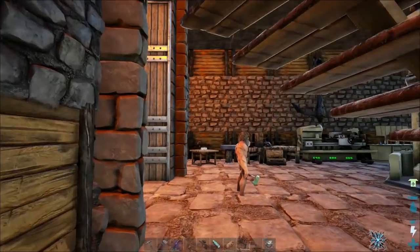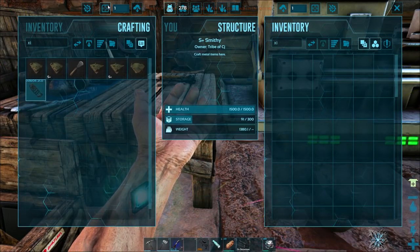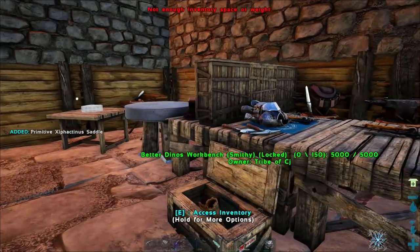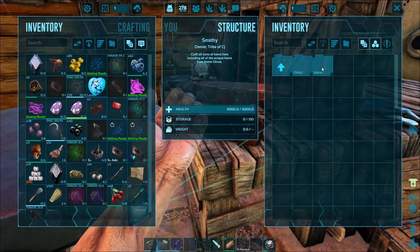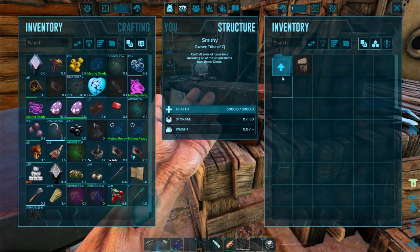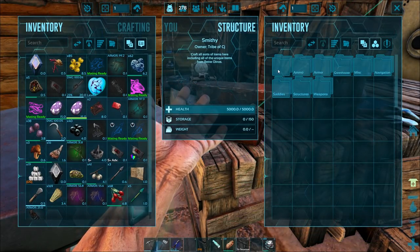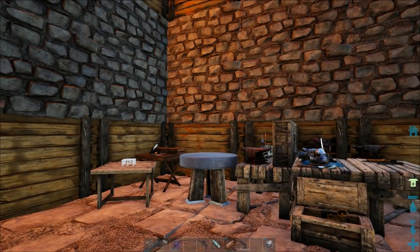Let's go grab some saddles for these guys. I'm not sure if they're made in the smithy or not. Checking — the Archeleon saddle isn't showing up easily. I've got weight issues limiting crafting. Trying the workbench, the Kraken's smithy — it acts as a normal smithy. Nothing's showing up. How the hell are we going to get the Archeleon saddle?